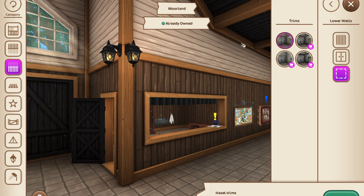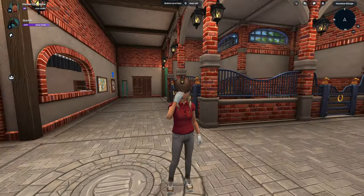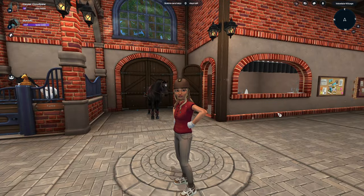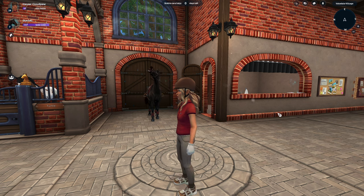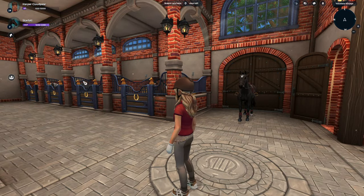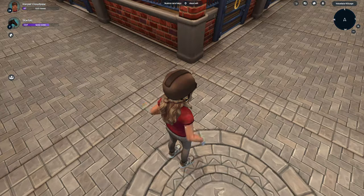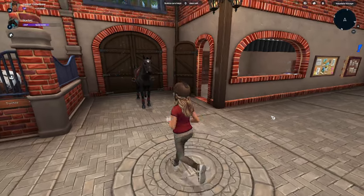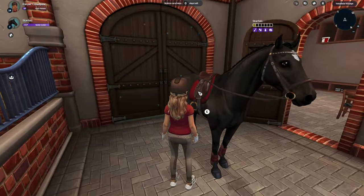Okay guys, so I didn't end up buying anything additional. I decided to go with the new Brookhaven theme — I did keep the Moorland lamps though, because I personally think they look fancier. But I might buy some stuff for it after looking at the new horses.